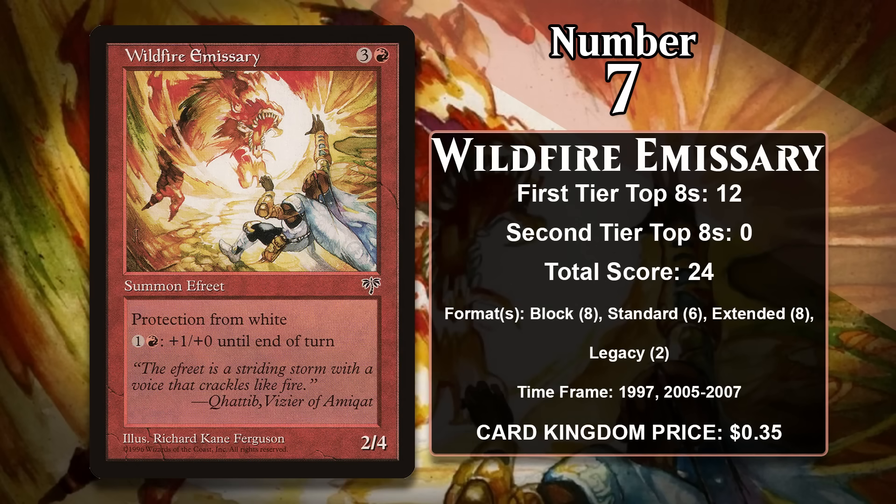At number 7, it's Wildfire Emissary, which has the same total score as Rampant Growth but more first-tier top 8s, so I gave it the higher spot. This 2/4 costs 3 generic and a red and comes with protection from white. It can also raise its power for 1 generic and a red. It was played in 4 of the top 8 decks at the Mirage Block Pro Tour, all aggro decks. Against opponents playing white, the Emissary was really hard to deal with and could hit pretty hard when needed. It also gained points in Standard in both aggro and control decks, and gained several points in Extended in 1997 as a sideboard card for control decks. After a long quiet period, it got a time-shifted reprint in Time Spiral and gained another top 8 in that Standard format in a Boros aggro deck, plus a single Legacy top 8 from 2005. It hasn't gained a single point since 2007, and creatures these days are just much more powerful.